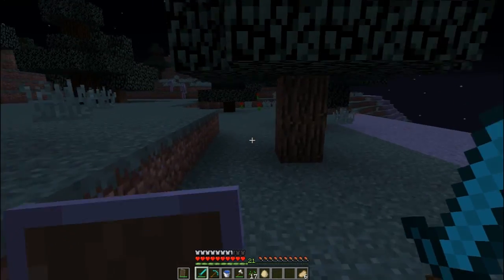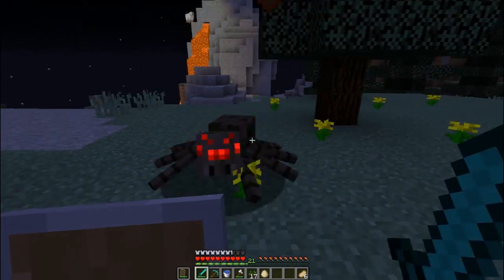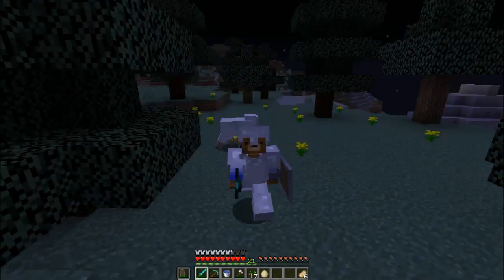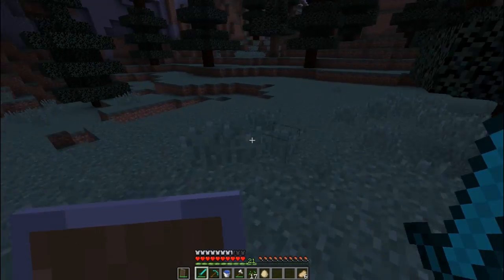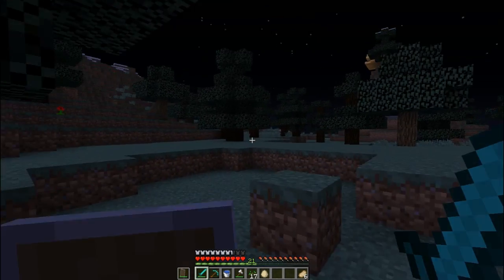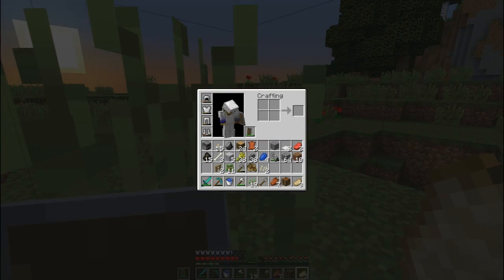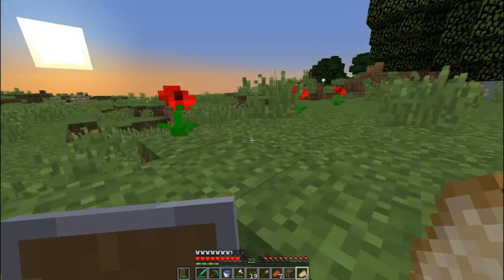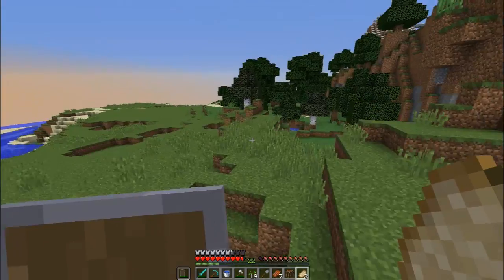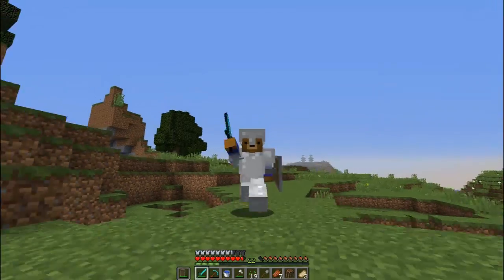I'm probably just going to start walking everywhere. I don't want to mess with the skeletons because they're a lot harder to beat now at 1.9. I'm going to look around for some zombies and cut to when I either find more or get a carrot or when it's morning. All right, now it is morning and I did not get any carrot or potatoes. But that's fine — there's always other nights, and I can farm them more off camera.